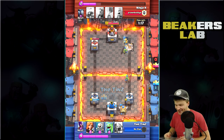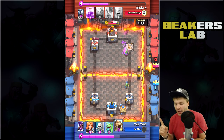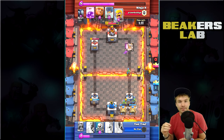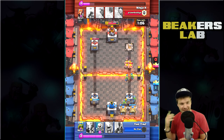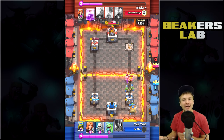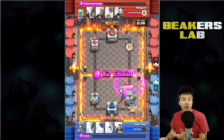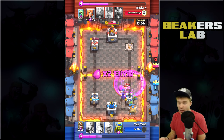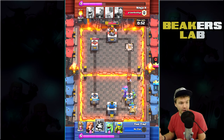He actually made it to the tower with the Giant Skeleton — he's going to get the bomb hit, and he's also going to get a Prince hit. He just took the tower! I really didn't expect it would come that fast, but he's already got one tower down. Keep in mind, this is a six level difference — level one versus level seven. This is insane.